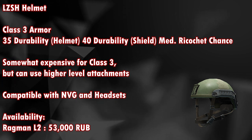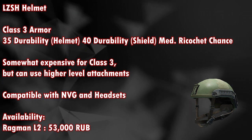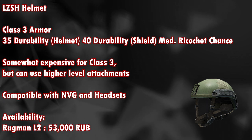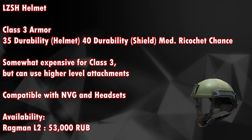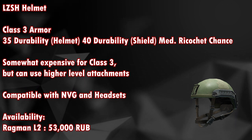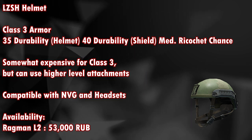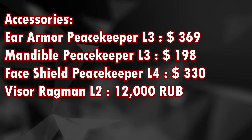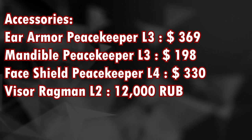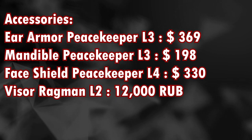Next is the LZHS helmet, a class 3 helmet with 35 durability for the helmet and 40 durability for the face shield, with a medium ricochet chance. It is somewhat expensive for class 3 but can be used with higher-level attachments. It is compatible with NVG and headsets and available from Ragman level 2 for around 53,000 rubles. For accessories you can attach ear armor from Peacekeeper level 3, a mandible from Peacekeeper level 3, and a face shield and visor from Ragman level 2.